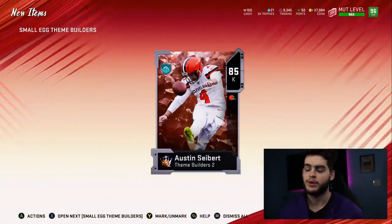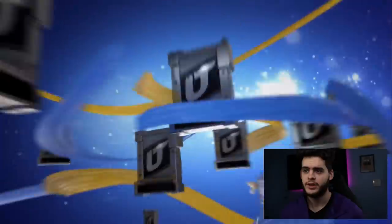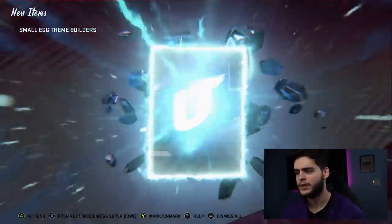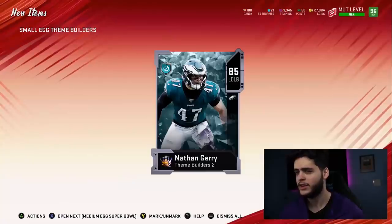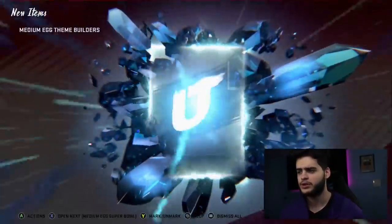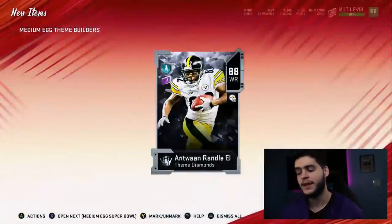We get 85 Anthony Austin Seabrook. You know how many times I've pulled Austin Seabrook? He's like one of the few cards I consistently pull. Next, I don't know what the big animation looks like, so just bear with me — 85 Nathan Gary. Pretty sure that's about the worst they can get. We have a medium egg theme builder, and this one actually could be a little bit better, probably close to 90. That's a big one — 88 Antona Randall. Not bad.